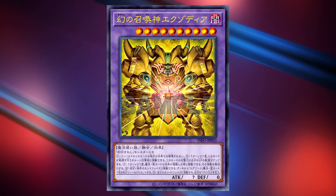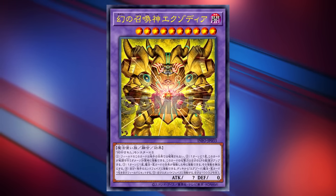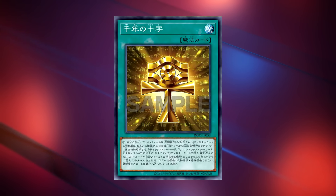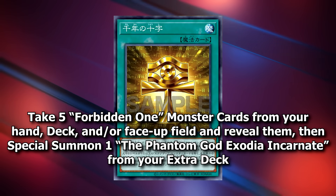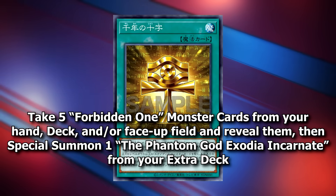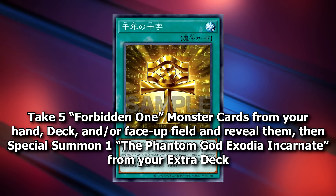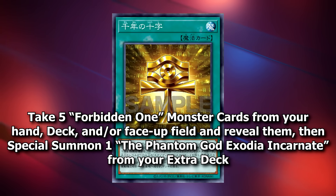We'll talk about the cards that this can set in just a few moments, but first I wanted to show you the normal spell that can summon it. This card is called Millennium Cross. Take five Forbidden One monster cards from your hand, deck, and/or face-up field, and reveal them, then special summon one Phantom God Exodia Incarnate from your extra deck.